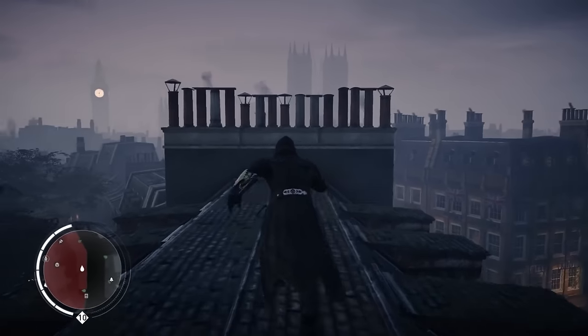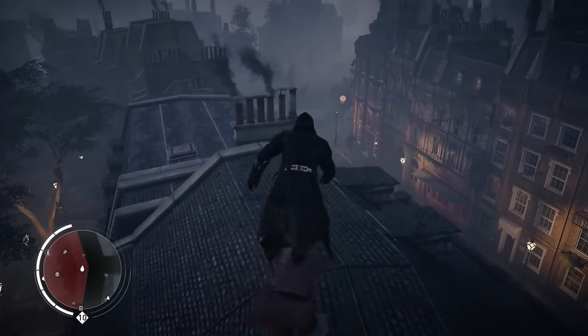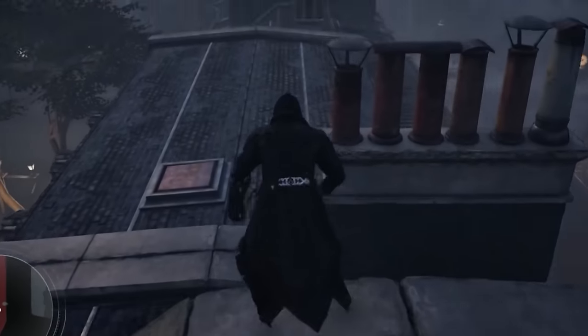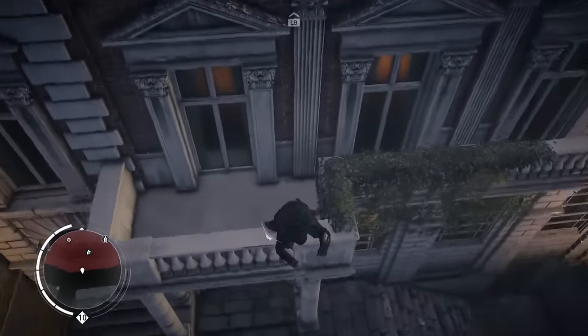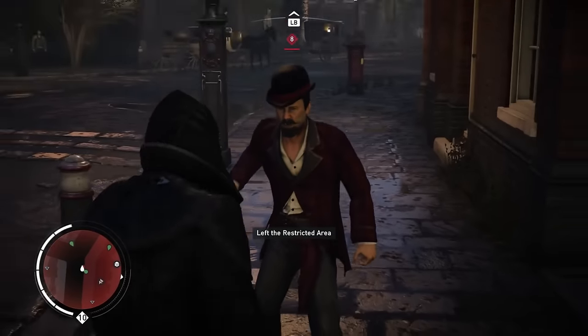My only issue is that I wish Ubisoft had made Assassin's Creed Syndicate so you could have your hood on at all times — imagine the Maximus Dracula outfit with a permanent hood, that would look pretty cool. To unlock this outfit for Jacob, you'd just have to finish Sequence 8, which would unlock the crafting plan.